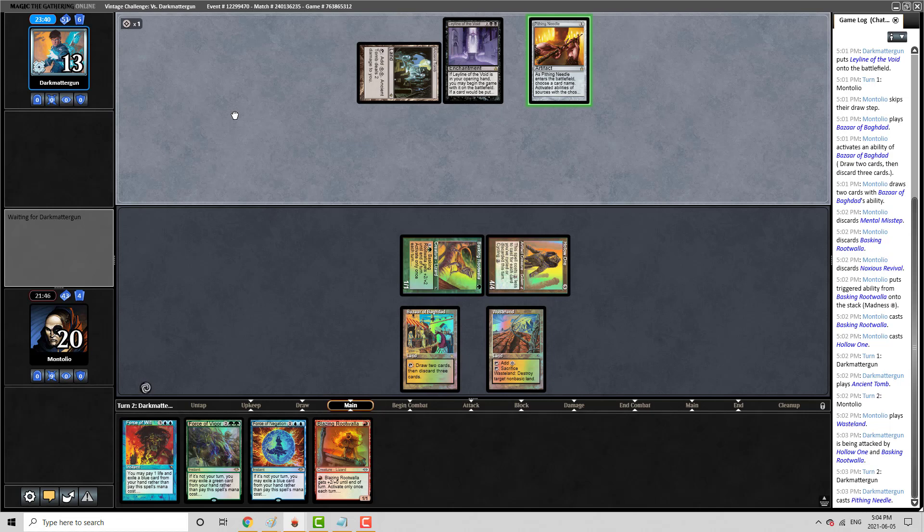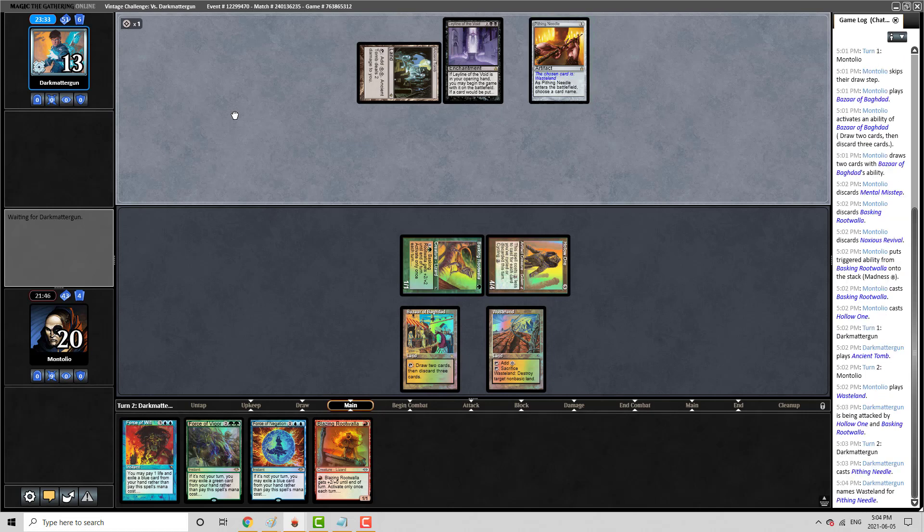It could be a mistake to let this resolve, but I feel like I need to fight over some different cards. Basically, I'm just jamming damage at this point, and that is our route. They did go for Wasteland — that's good, because we still have our Bazaar here. And we are going to be able to find a green spell with our Bazaar at some point.